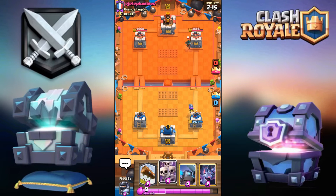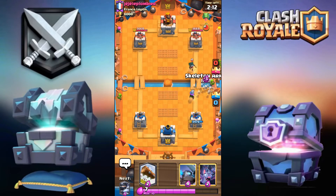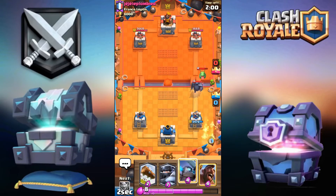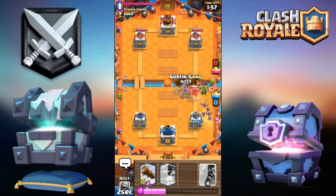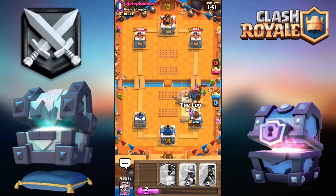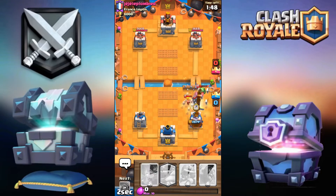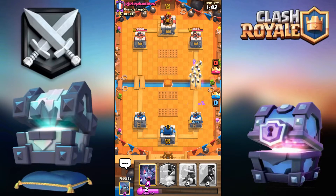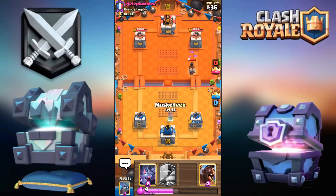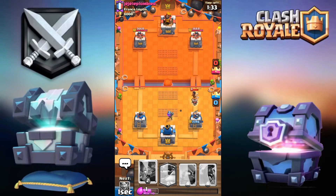I don't really know what kind of deck he's running. I'm gonna go for the skarmy over here to protect the musketeer because the musketeer is vital. Going for the bats, then the goblin gang — then mini pekka, goblin gang. I'll log this then go for the skarmy. We should be okay, apart from all the damage we took from the baby dragon.